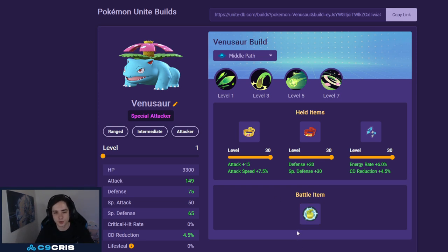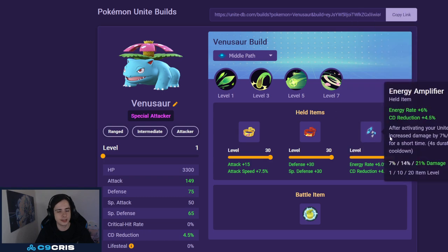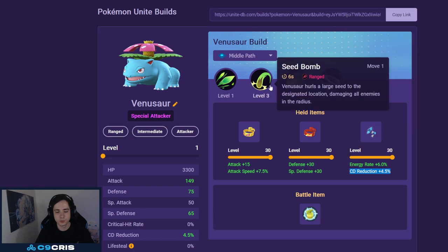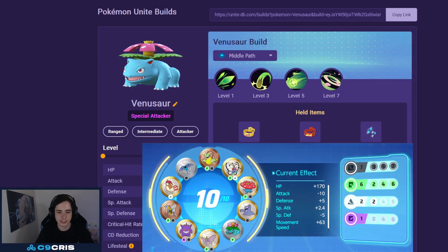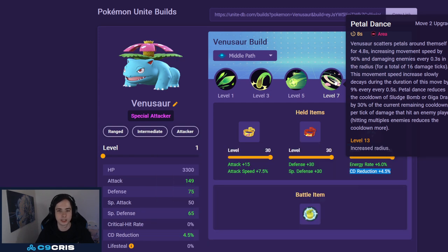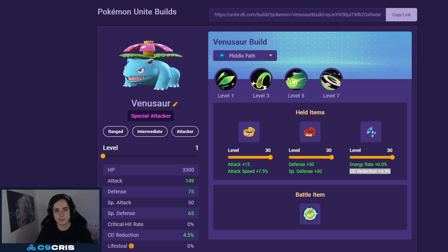Always run Full Heal — if we get stunned and don't get our Giga Drain out, we die. We run Muscle Band, Focus Band, and Energy Amplifier. I like the Energy Amplifier — it does a lot of damage. With Blue Buff and 7 Black and 6 Green Emblems, we pretty much have Petal Dance up permanently late game. If you have Blue Buff, it's always up and you just press Petal Dance on cooldown and run around the map very fast. It's quite nice.